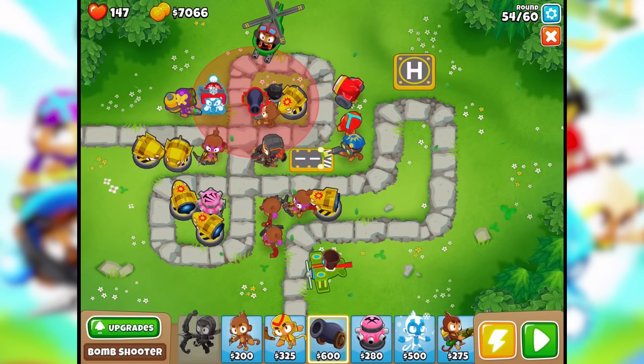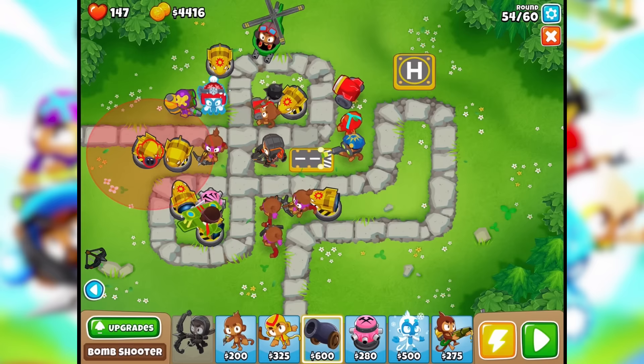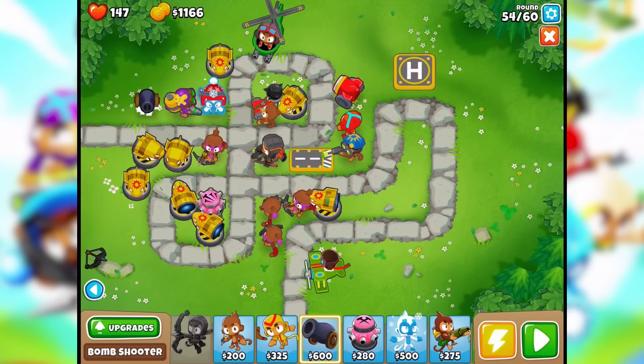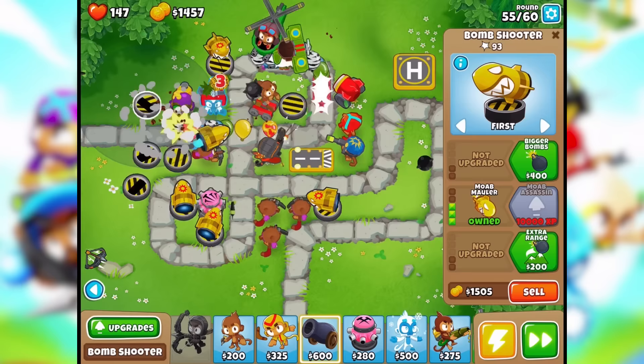More MOAB maulers with extra range and frag bombs — I don't see why not. Here we go. Can't afford that one — that's okay. Maybe this is a secret: just have a bunch of these cannons here. Oh wow, that MOAB did not stand a chance. Level 15!